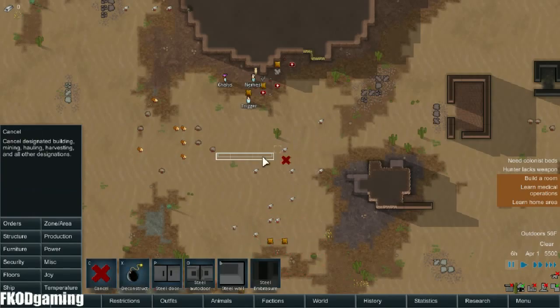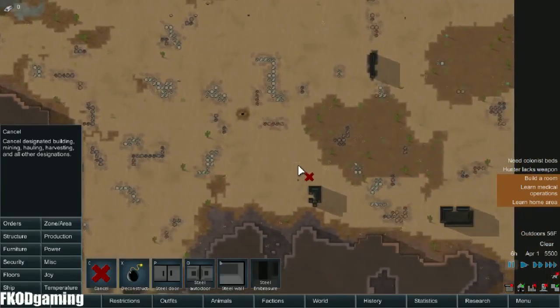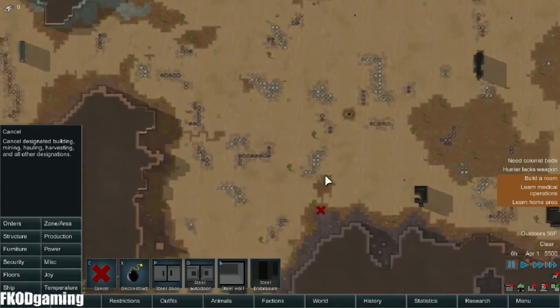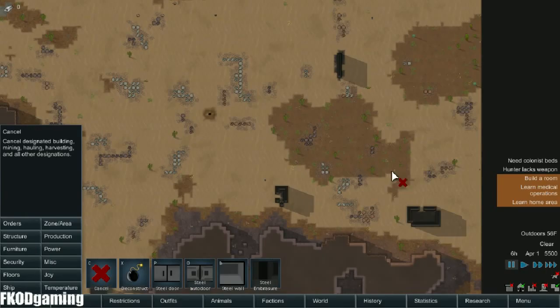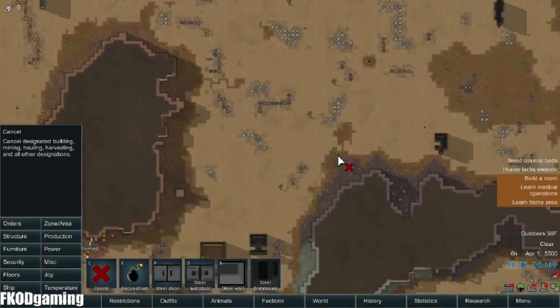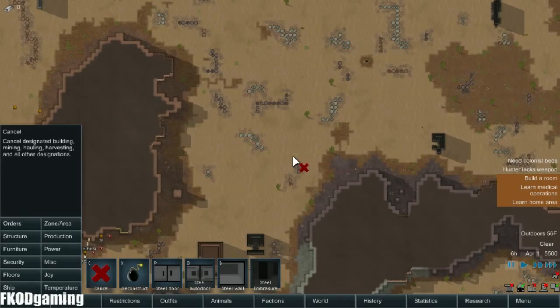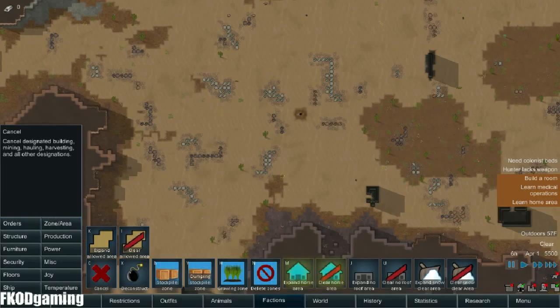I think this might work — can I even build on sand? Let's test this out. Apparently I can. I think I'm going to start building over here, and this area will kind of be our little patch of farmland. Hopefully that'll be enough for us. Let's go ahead and set a stockpile.